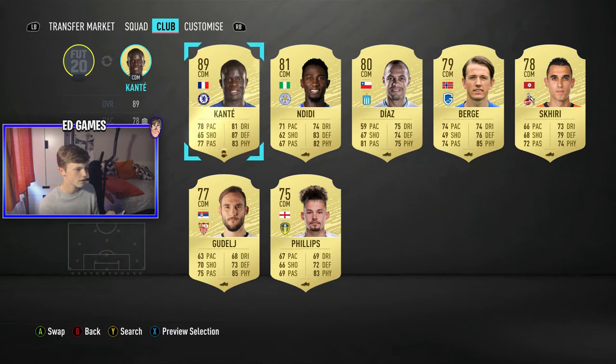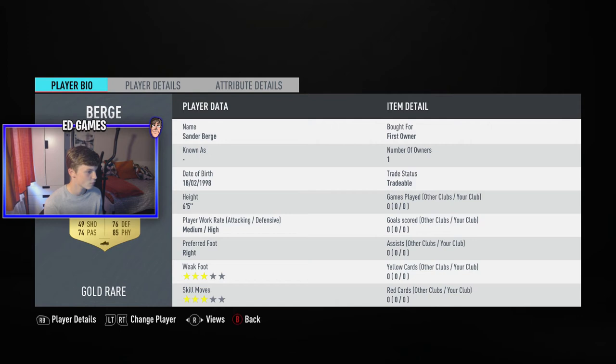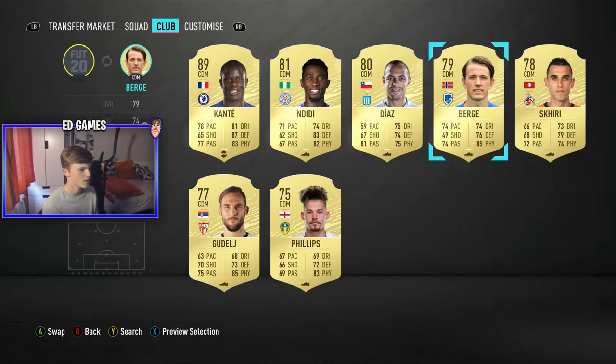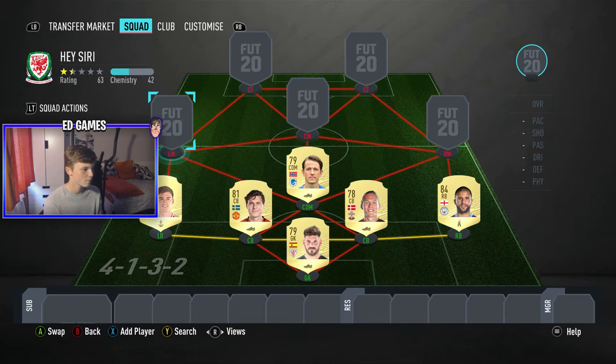For CDM we've got 7, and only 2 of them are Premier League - hopefully we can get 1 or 2. Picking between 1 and 7 - the answer is 4. It's this guy from Genk, 6 foot 5, medium-high, 3-star skills, 3-star weak foot. His physicals are so good and his pace is decent for a CDM, but he looks shocking.